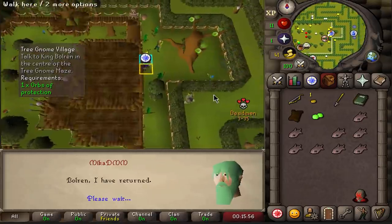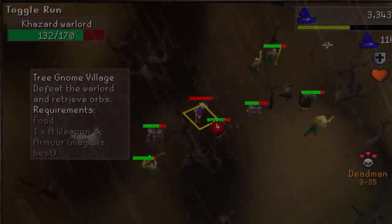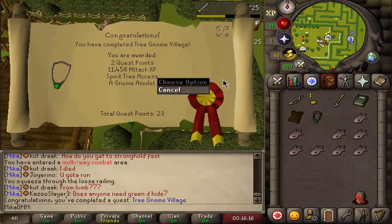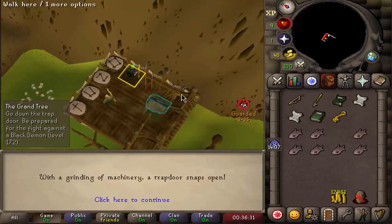Let's talk to King Bolren. After a slight mishap — they ask how you are, you just have to say you're fine, even if you're not really fine. This should be the very first quest completed right here. It takes a little bit of time because of the animation, but there it is — quest is done. Lots of experience gained: 53 Attack straight up, now combat level 21. Solid.